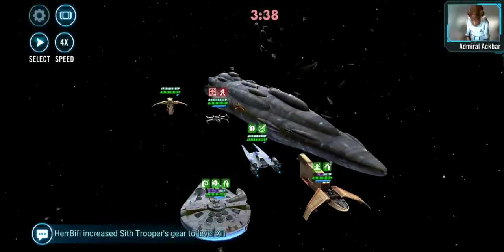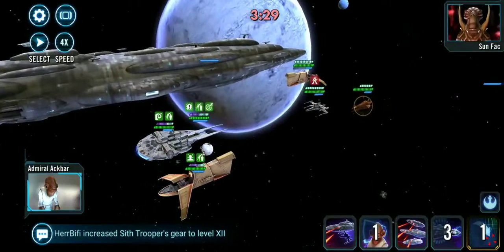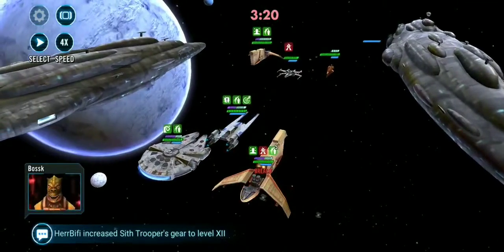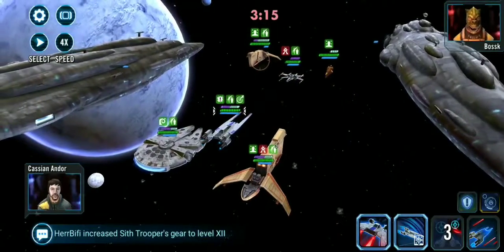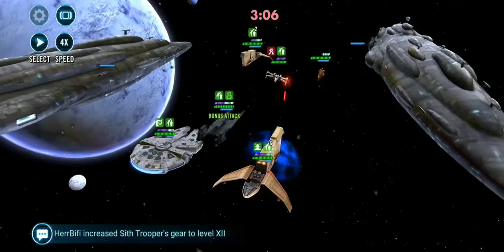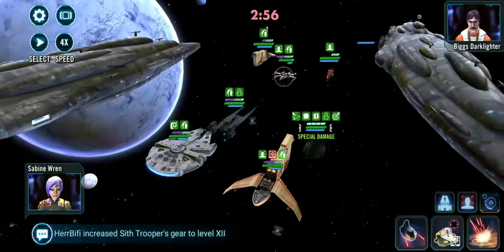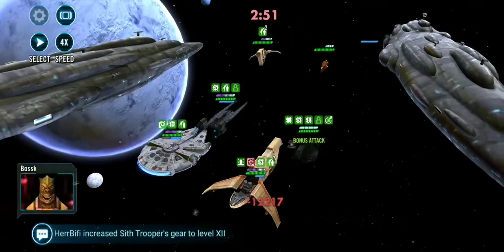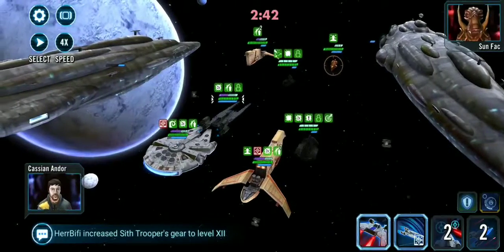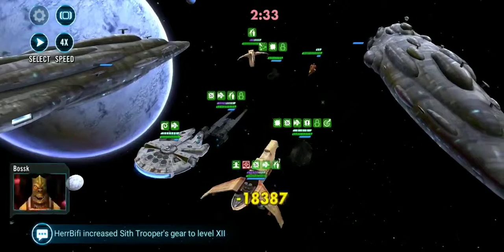I could basically auto it from here if I wanted to, so I'm going to shut up and just play out the rest of it. I cleansed Breach there again because I really just don't want to be wasting turns on their Houndstooth. Since I lost a ship, I'll bring in Phantom first so that I can get back to a full five before Ackbar's ultimate is off cooldown.